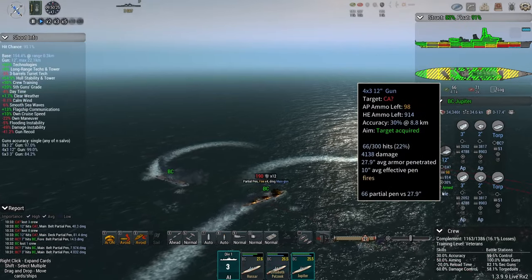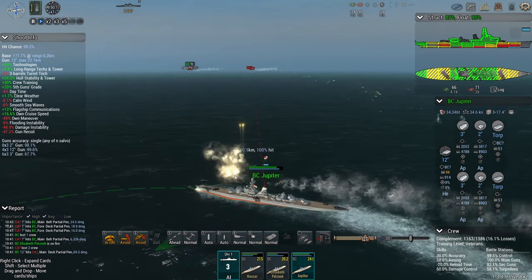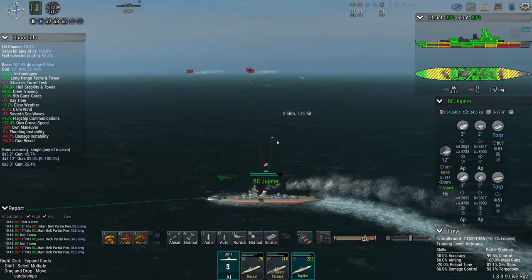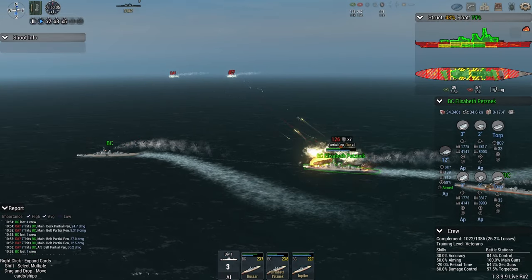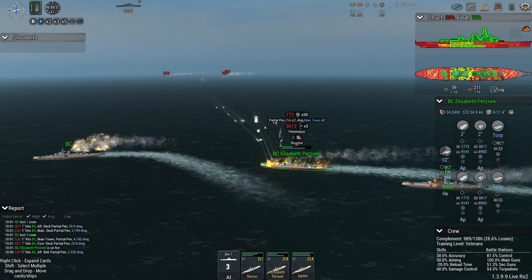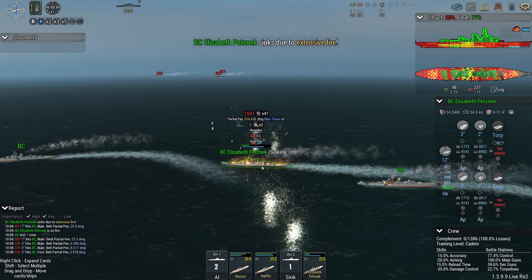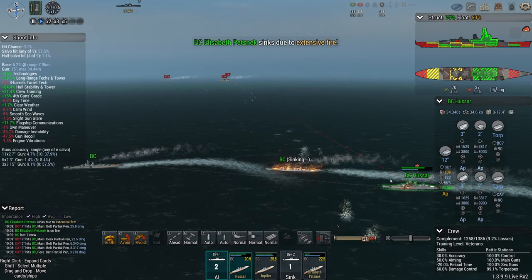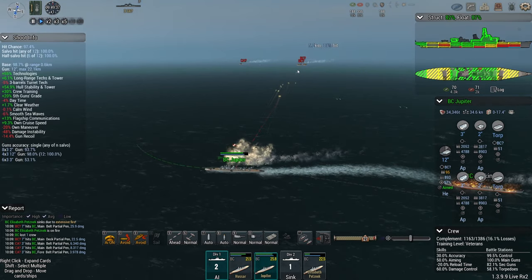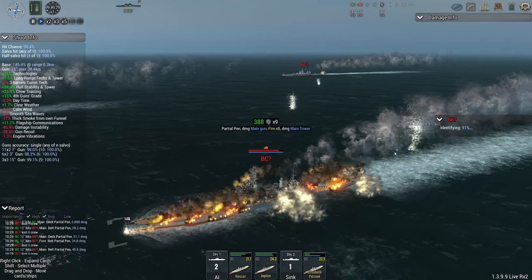Petsnack has lost a quarter of her crew. Hussar has lost 9% and Jupiter has lost 16%. Jupiter firing high-explosive now — could be a game-changer if she continues to burn the British ships, which still have not taken a flooding, surprisingly. Petsnack is going to have all sorts of issues real soon. And there's the 15-inch shells rampaging through the ship. There she goes — extensive fire. The irony isn't lost on the amount of ships the Austro-Hungarian ships have burnt down, and then they met the British.